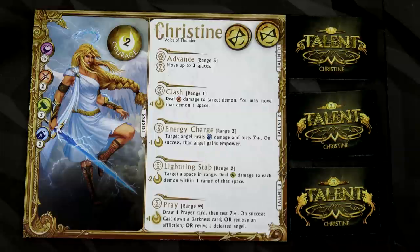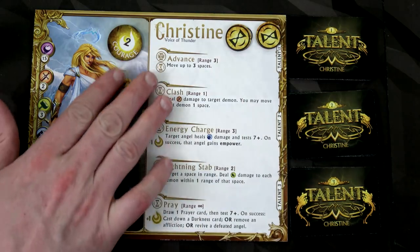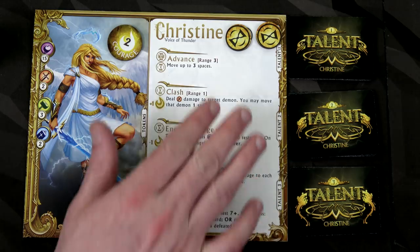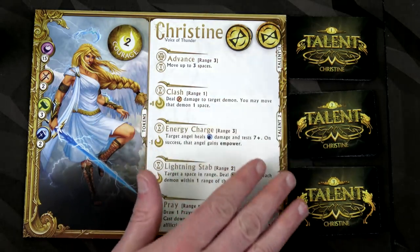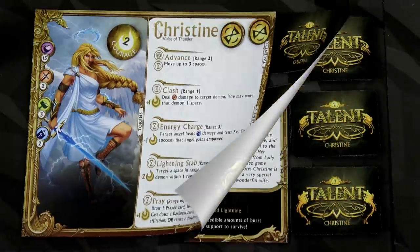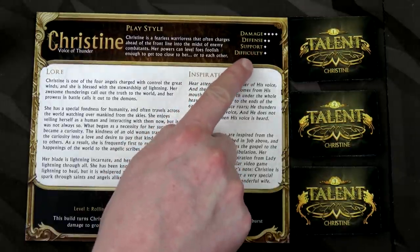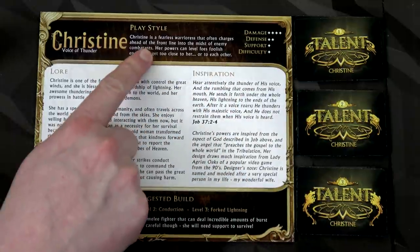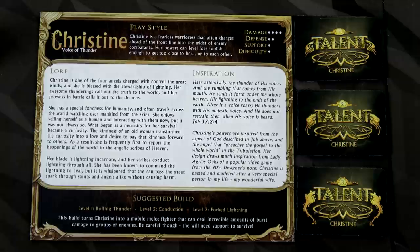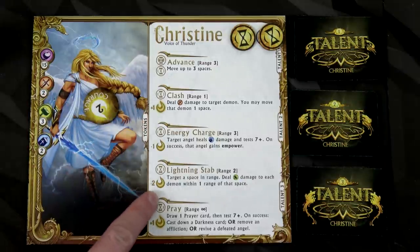Our first angel is Christine. Each angel starts with two action tokens, so you get two actions. They've got all these different actions that start on their board, and then they have three talents at level one, two, and three - each one is five cards, you shuffle those up and you're good to go. On the back side they give you even more lore, a suggested build, and tell you what they're good at. Christine's all about damage, a little defense, not so much support, and not very difficult to play. She's a fearless warrioress that often charges ahead of the front line. Each angel starts with two courage, and that's important because some actions cost courage.